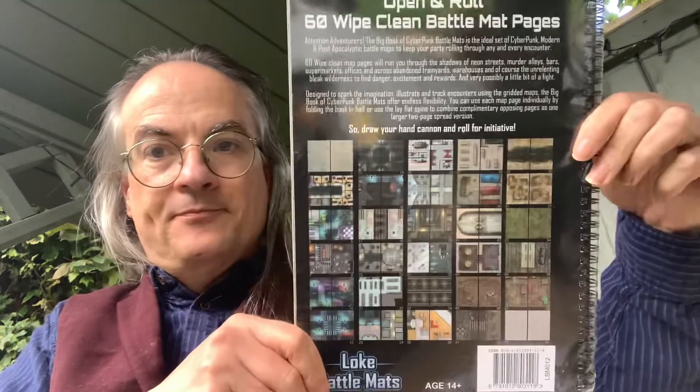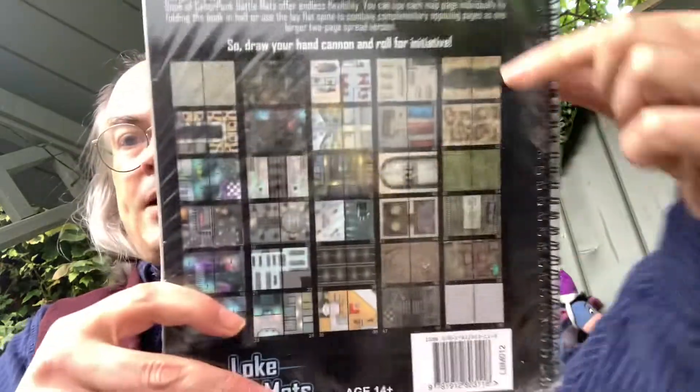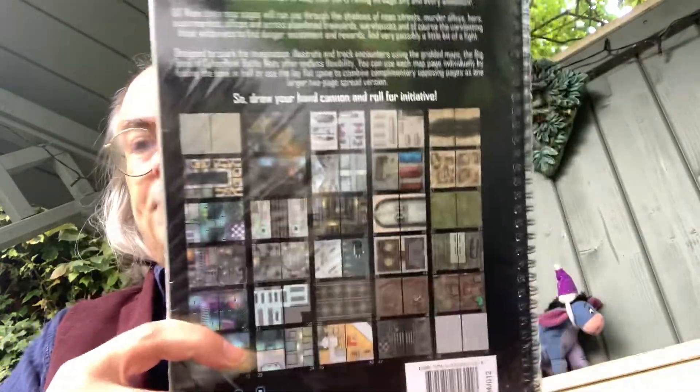Designed to spark the imagination, illustrate and track encounters using the gridded map, the Big Book of Cyberpunk Battle Maps offers endless flexibility. You can use each map individually by folding the book in half, or use the low flat spine to combine complementary opposing pages as one larger two-page spread version. So draw your hand cannon and roll for initiative. And we've got the little blurb on the back and then a breakdown of all the maps in the book.